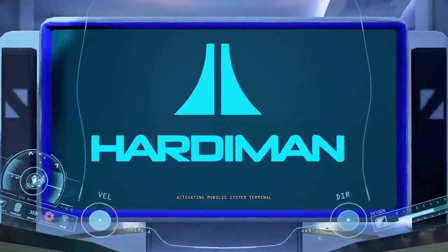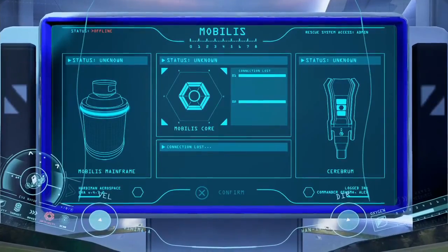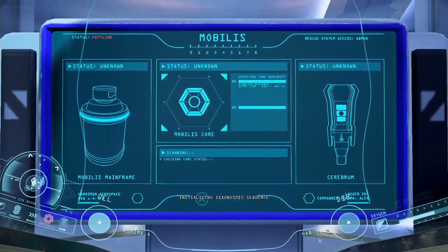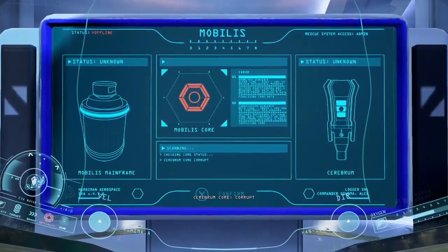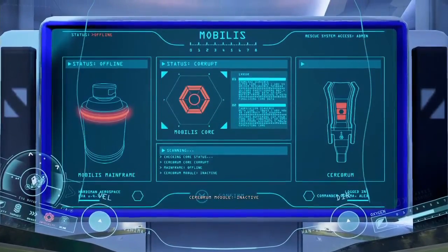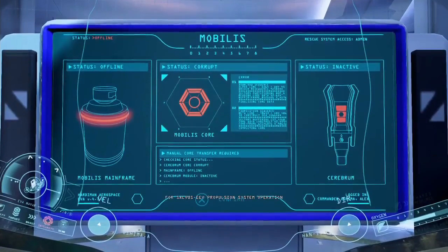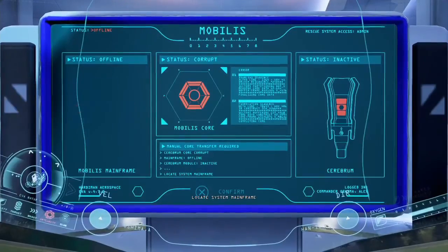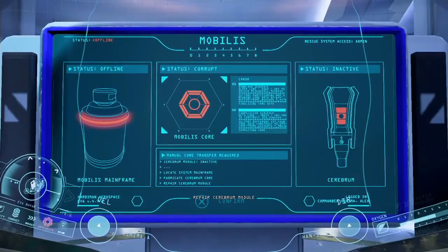Last one. Activating Mobile Assistant Terminal. Mobile Assistant damaged and offline. Initializing diagnostic sequence. Cerebrum core corrupt. Mainframe offline. Cerebrum module inactive. Mobile Assistant repair required for Salvis EEV propulsion system operation. Locate system mainframe. Fabricate Cerebrum core. Repair Cerebrum module.